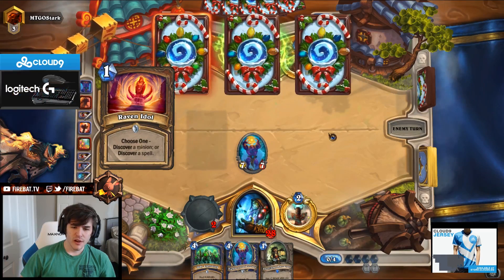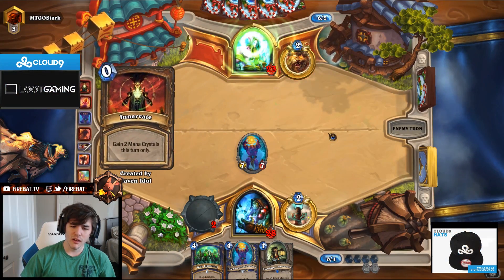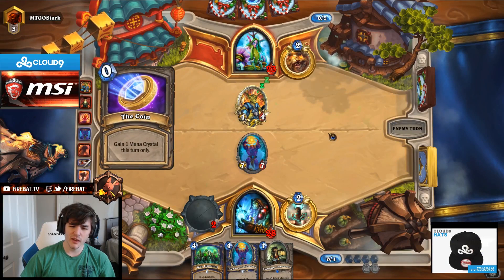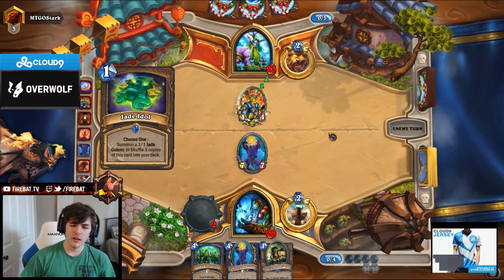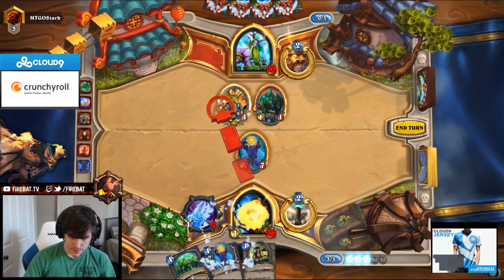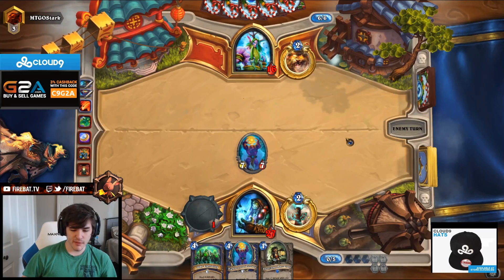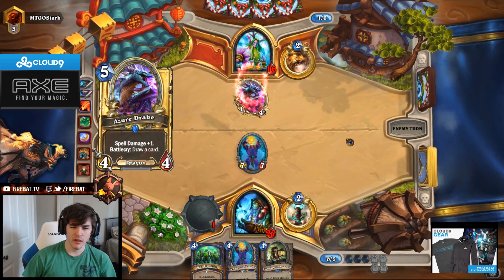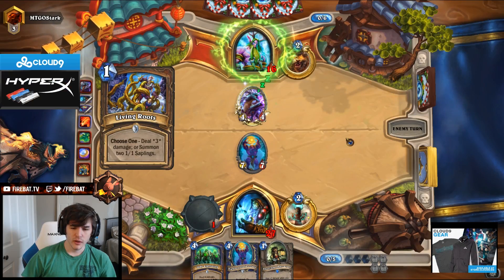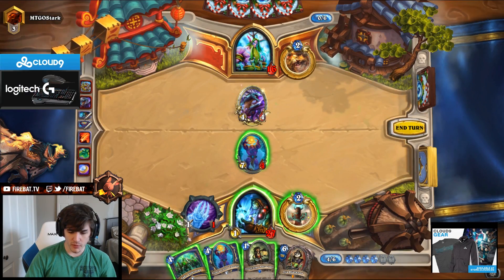Raven Idol — there's about a 9.6% chance to hit exactly Mulch. 32 Druid spells. Coin Naturalize? Are you a wizard? Top deck. We gotta kill that, right? Like, we can't just leave that up. This sets up beautifully to develop the other big man — the big boys, if you will. One Swipe gone. One Living Mana gone. Two Living Mana gone. One Swipe gone. If he's swiping, he's not developing anything. Then we get to slam down Aya.